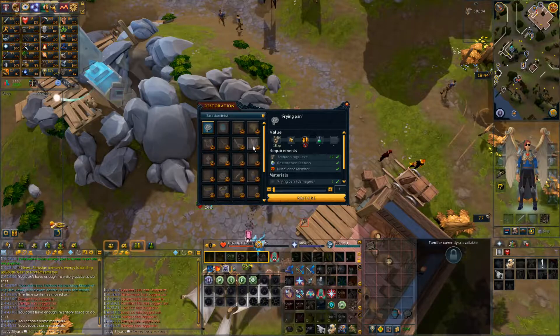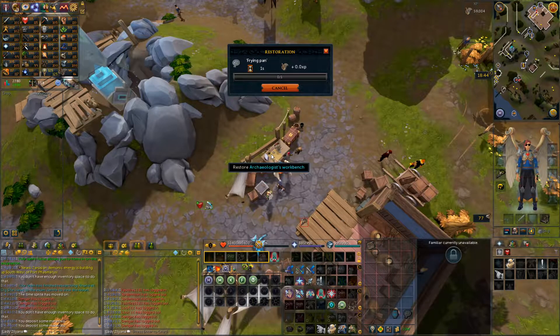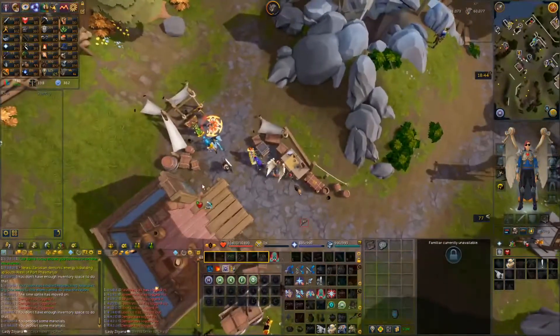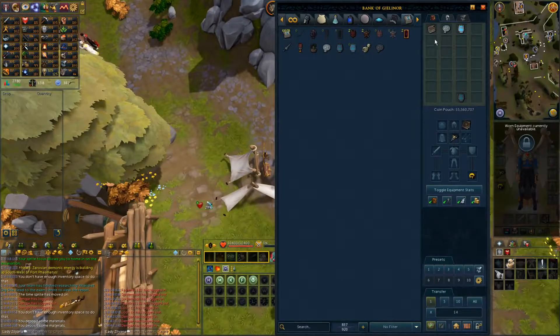I've got my lantern and my frying pan. It should be level 45 if I restore both. Actually, I already have a fully restored frying pan and lantern. Anyway, I need another frying pan for this Icine remains thing, once I'm supposed to bury or something.